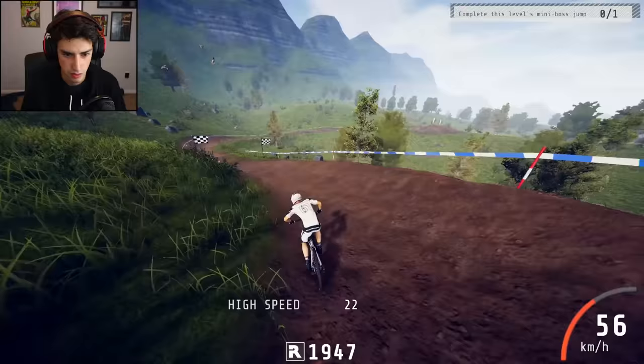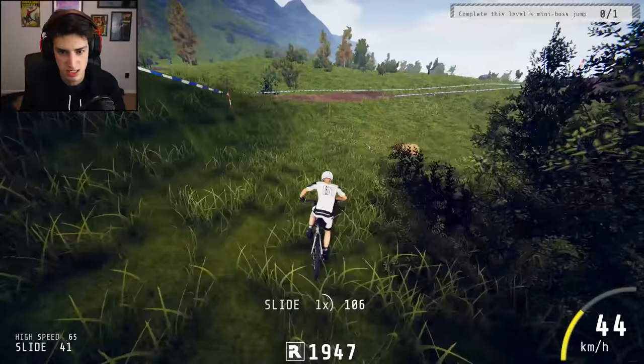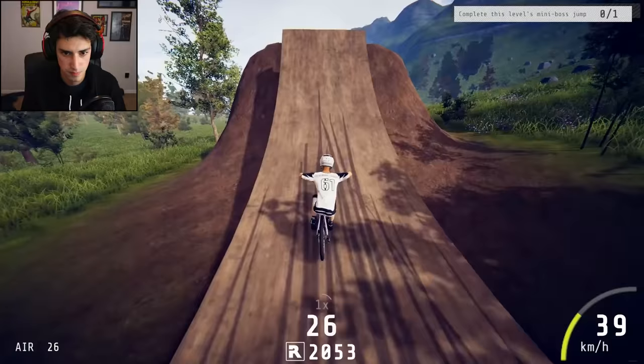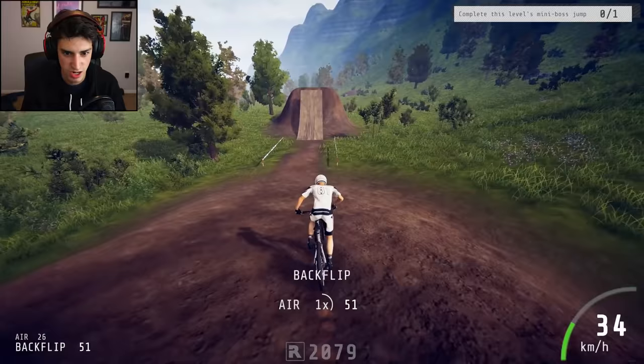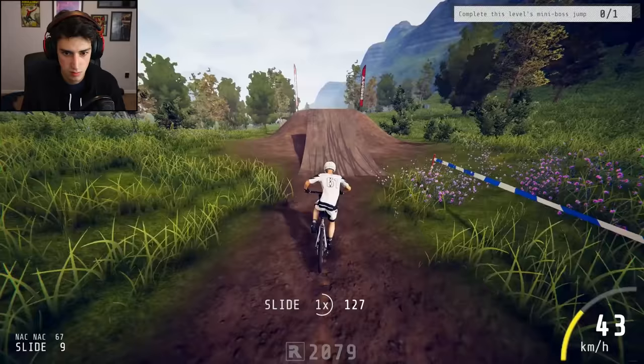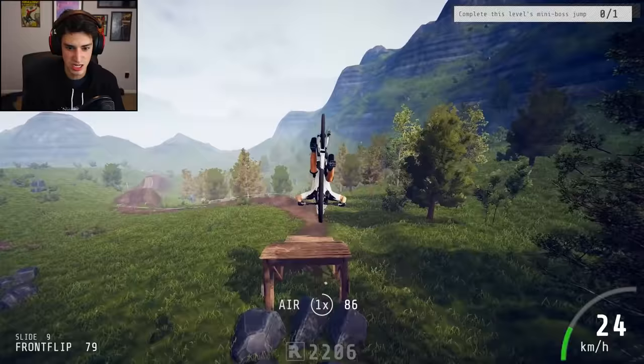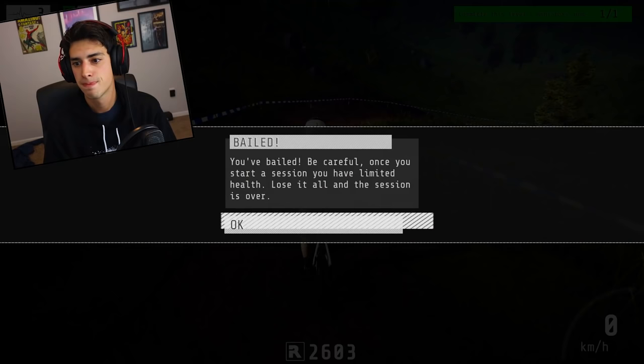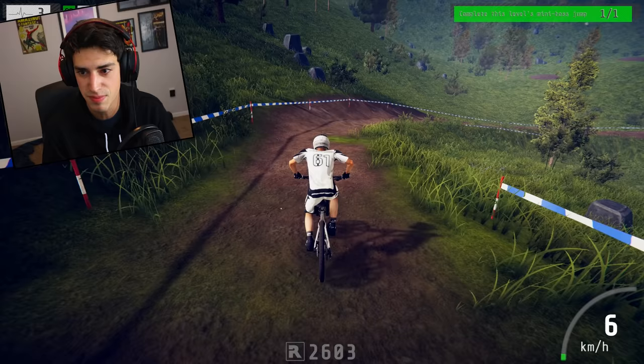All right, let's do this. Getting some good speed. Dude, the braking is — he really brakes when he brakes, you know? Come on, get some speed. Perfect. That was not that good. Backflip — that's all I know how to do. I wonder what this does. Oh, that's neat. Knack knack. A front flip. I should not be doing these flips probably, but I'm succeeding. I completed the mini boss jump! That was it apparently. Oh no. Now I got to redo the mini boss jump, don't I? Oh no. I'm fine. Everything's fine.